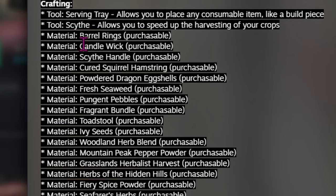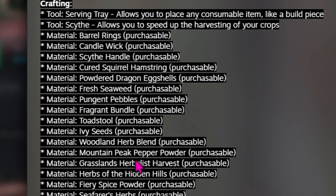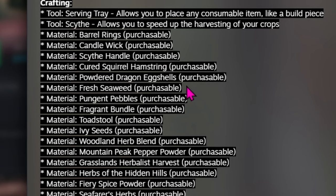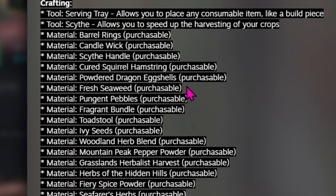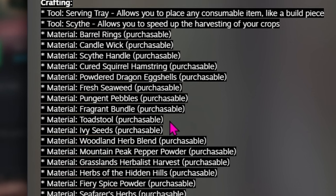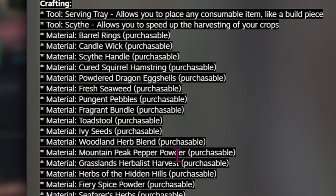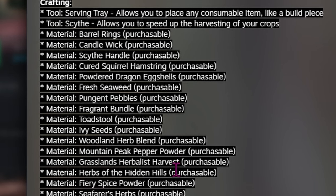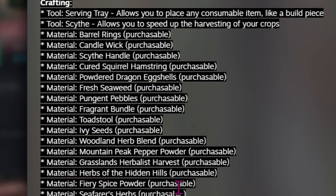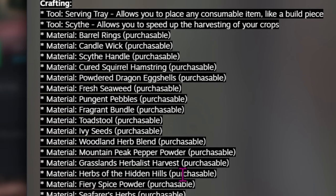New tool: the scythe allows you to speed up the harvesting of your crops. Then we have quite a few purchasable materials including barrel rings, candle wick, scythe handle, cured squirrel hamstring, powdered dragon eggshells, fresh seaweed, pungent pebbles, fragrant bundle, toadstool, ivy seeds — those are going to be for blue ivy — woodland herb blend, mountain peak pepper powder, grasslands herbalist harvest, herbs of the hidden hills, fiery spice powder, and seafarer's herbs. I'll be looking into the details of what all of these are used for in recipes or potions.